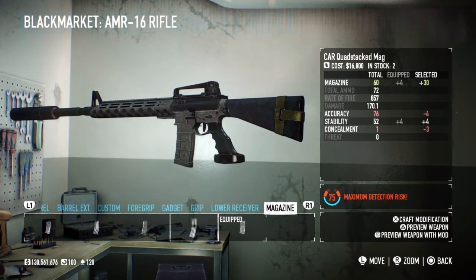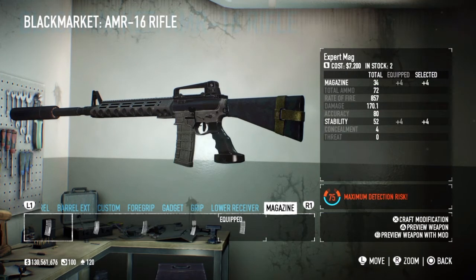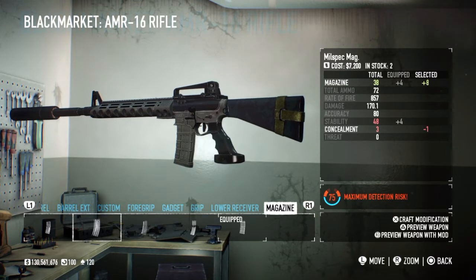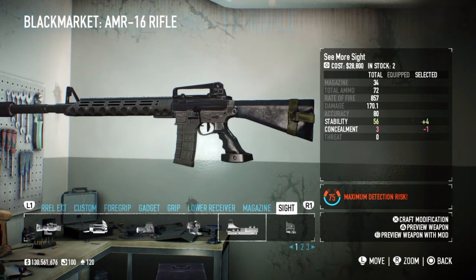The car quad stack - definitely not. You get 30 extra rounds but you burn through ammo much quicker with 60 rounds in your clip, and you lose four accuracy. I would go with either the L5 magazine or the expert mag. The mil spec is pretty good but you don't get the four stability from it - you get an extra four rounds which isn't bad, but the L5 is definitely the one I'd go for.